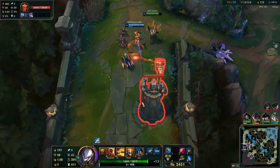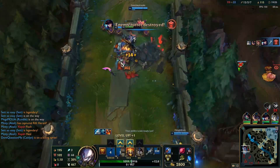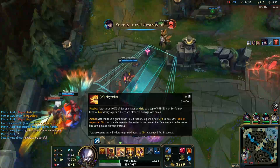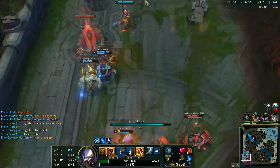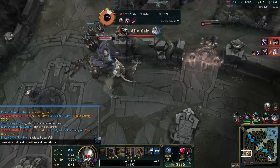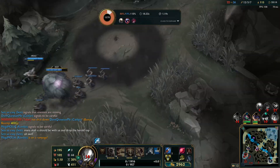I wish we had recalled for the Rift Herald — she took it and should be here. Misplayed from Akali because now we can't use the Rift Herald effectively. What the heck is going on? I'm really low. That guy just tried to flash kill me — I gotta get out of here. Why is Talon back here? I mean, I don't know what the point of using the Rift Herald from base was — we could have gotten an inhibitor there.